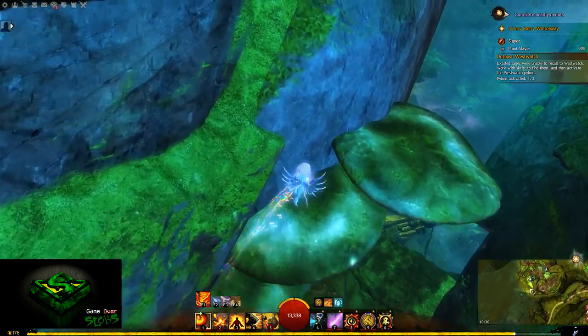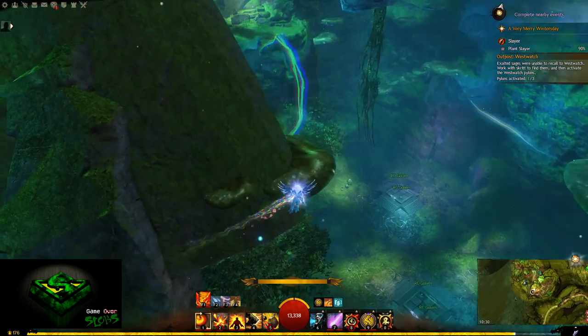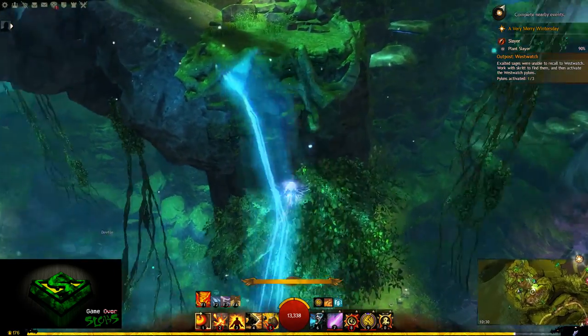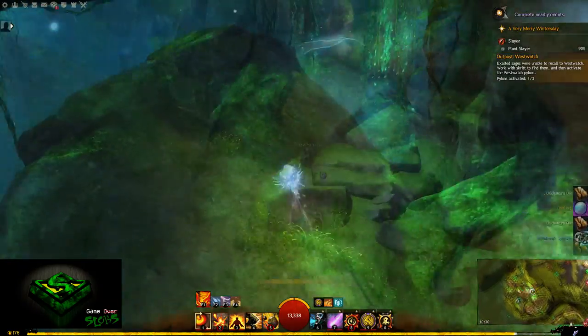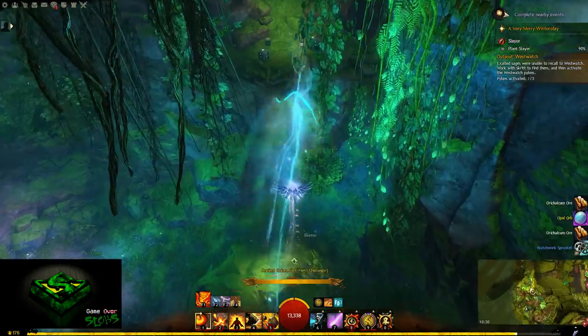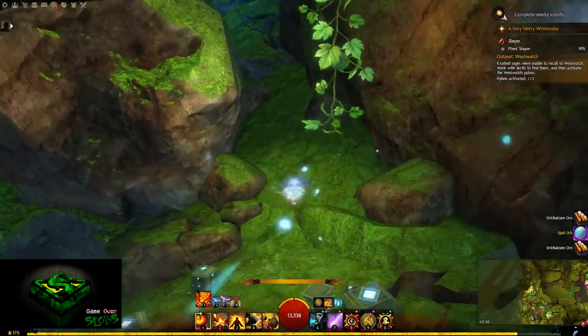Don't think it's just as easy as jumping across mushrooms. On occasion you will need to jump onto platforms, cross a ley line, and onto more mushrooms, branches, and other things. Just do whatever's being shown in the video. If you don't have ley line gliding you will need a Mesmer with you to do the ley line gliding for you.